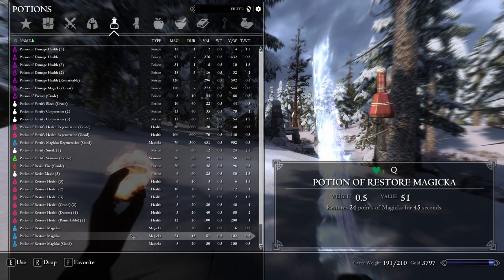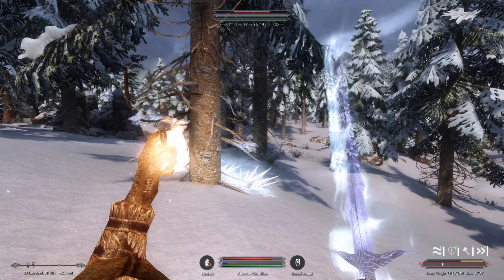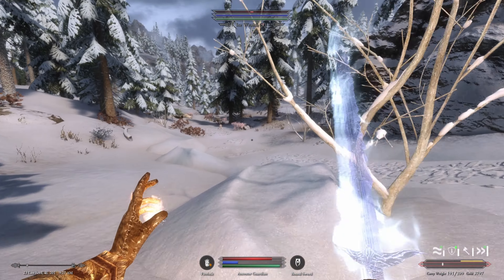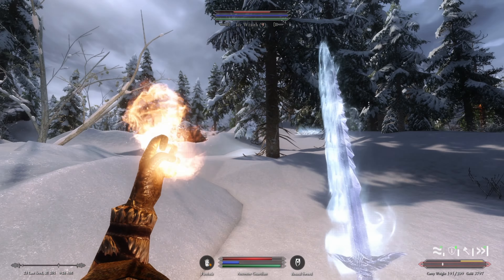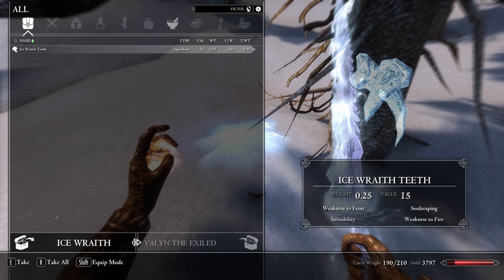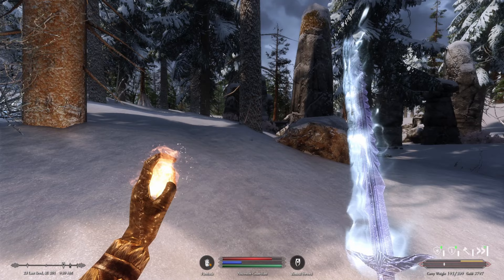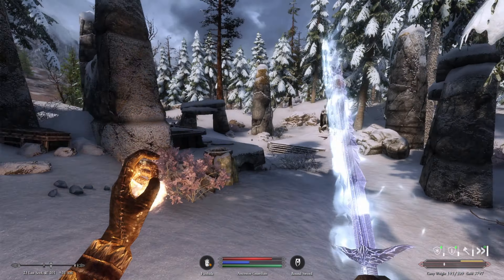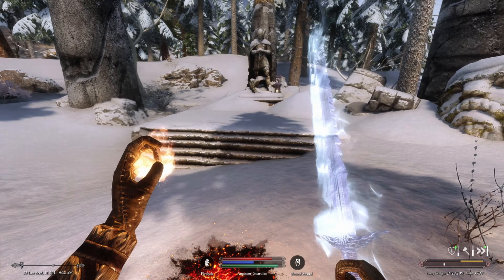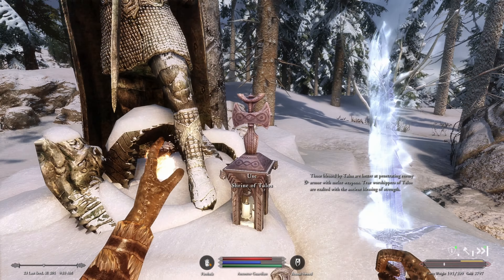We restore our magicka. Some ice wraiths are nearby — we kill one and harvest ice wraith essence. They were guarding some ruins. We check carefully for traps and find iron gauntlets and a shrine of Talos. Then we keep heading north toward Dawnstar.